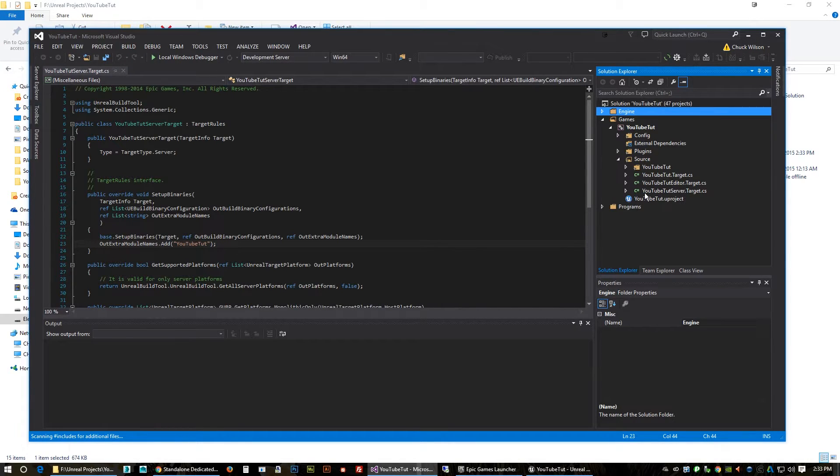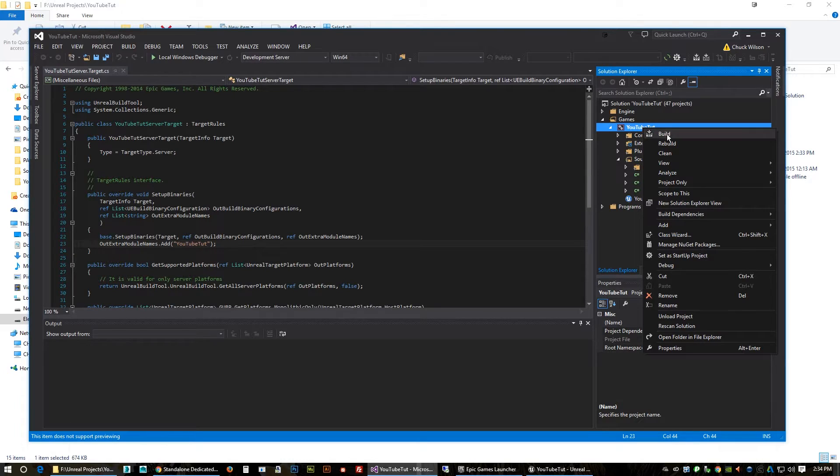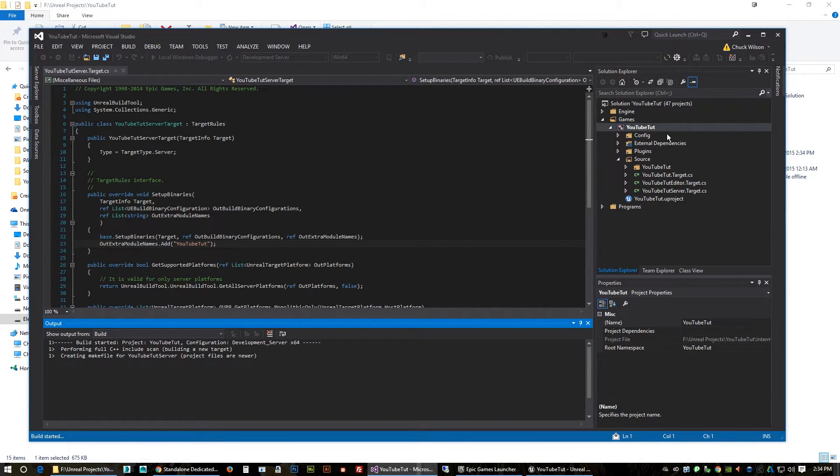Now if you come down to your Source folder, you should see 'YouTubeToot_Server.Target.cs' — that's very important. If you don't have that in there, you will not get your server build. Make sure you're in Development Server mode and Win64 at the top, then highlight your project, right-click, and go to Build.